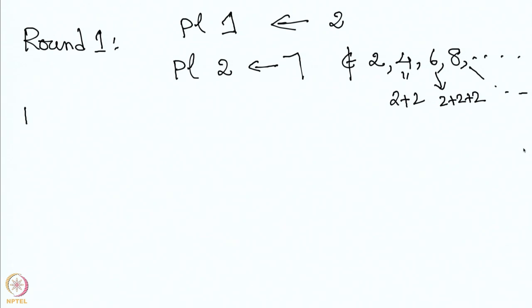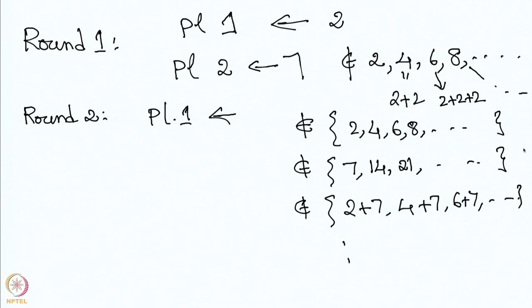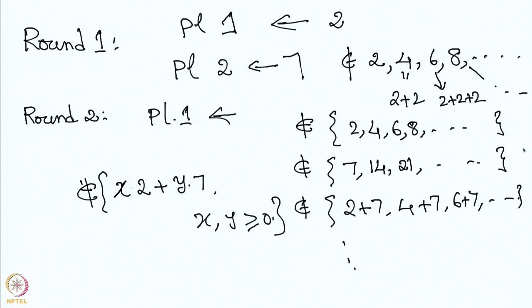Now once player two announces 7 in round two, player one can announce a number which is not in the multiples of 2 — that is, 2, 4, 6, 8 — and it should not be in the multiples of 7 — that is, 7, 14, 21 — and also not in combinations like 2 plus 7, 4 plus 7, 6 plus 7, and so on. In other words, the number cannot belong to any x times 2 plus y times 7, where x and y are greater than or equal to 0. So a player can only announce a number which is not a combination of previously announced numbers.